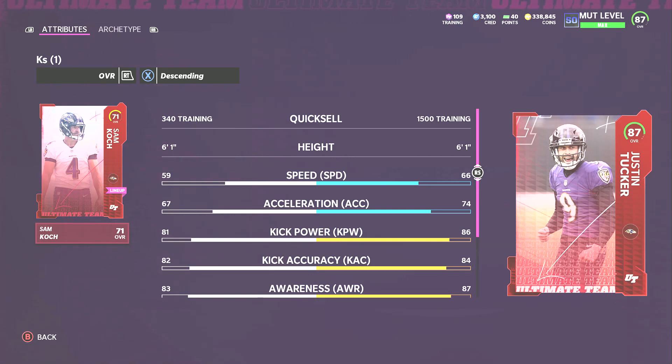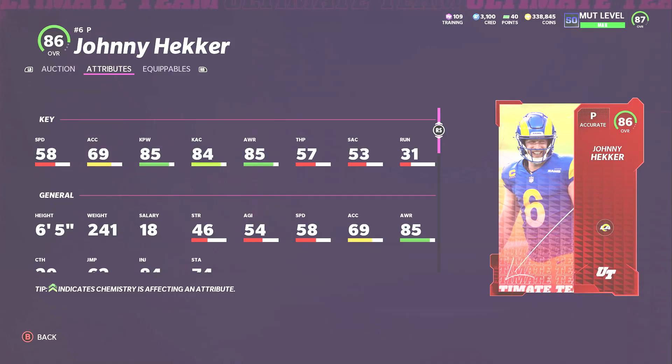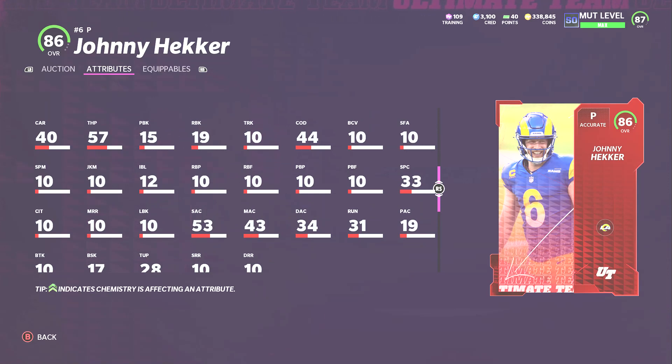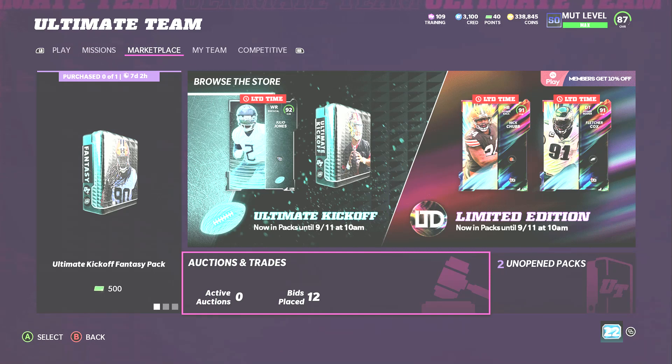For kicker, Justin Tucker is the best in the game — the best kick power and accuracy combo, no debate. For punter, I'm just going by highest overall: Johnny Hacker, with good kick power, good accuracy, and good awareness. He can even throw the ball short and medium. That rounds out the video — thank you for watching. If you want to leave a subscription, a like, a comment, or turn on the bell, it really helps the channel. We do two to three videos a day depending on content.